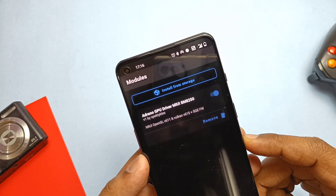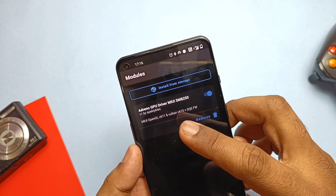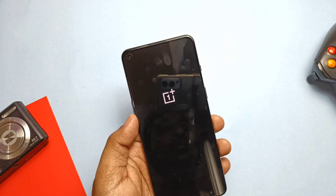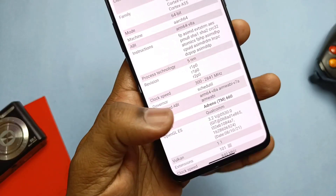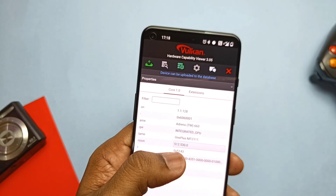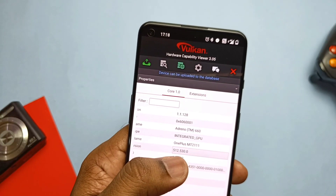So it's time to test on the old drivers. I removed the Magisk module via the Magisk application and rebooted the phone. If you don't like these drivers, you can remove them via the Magisk application at any time, as shown in the video. After reboot, I checked whether all the old drivers came back via both the applications we used at the start of the video.